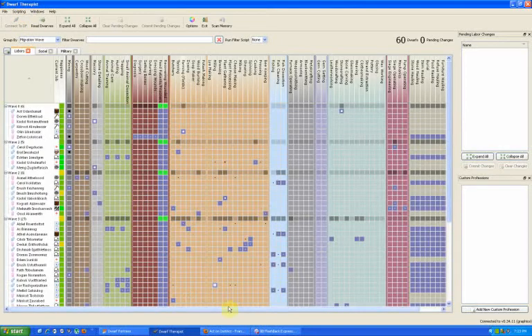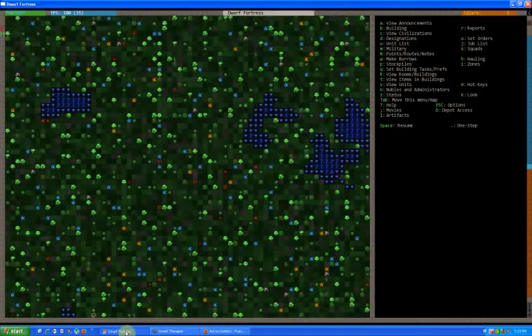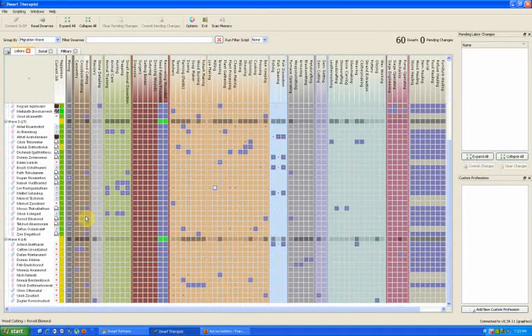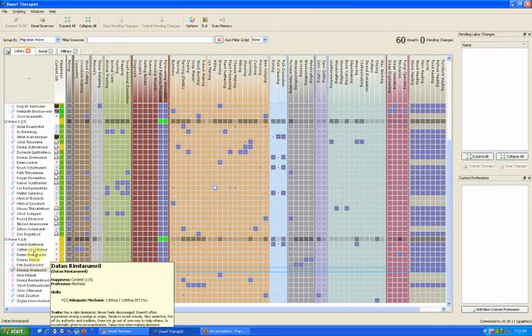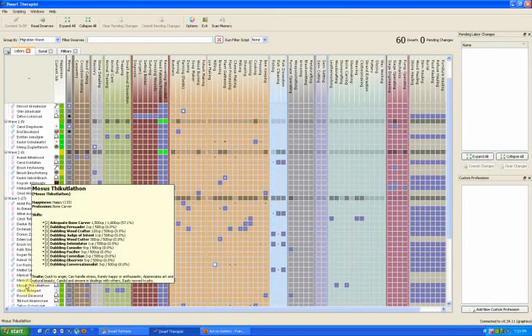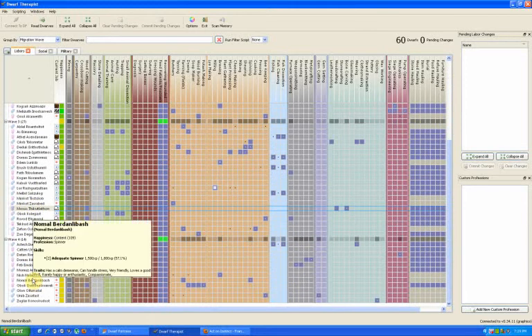Hi, so we're back. In the last episode, if you remember correctly, we had an incoming migrant wave. I've already taken the liberties of doing a few things in Dwarf Therapist. Some things we received was another minor, a carpenter finally, a second carpenter. I've also got this carpenter here doing billmaking, so that relieves this guy over here to just do woodcutting for now. That's how I set him at least.